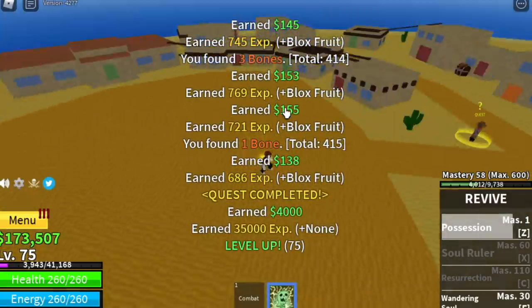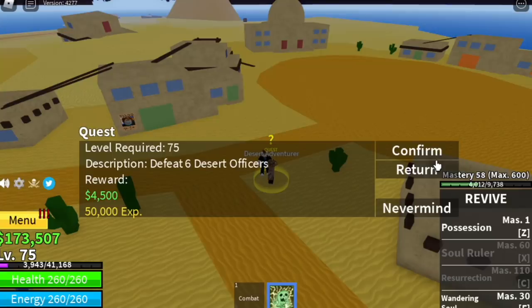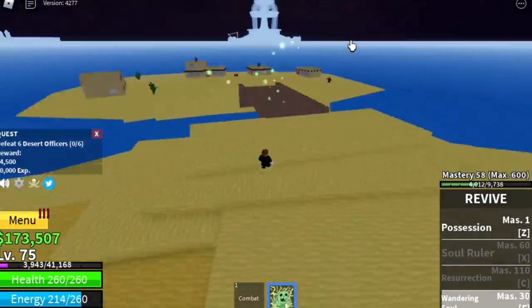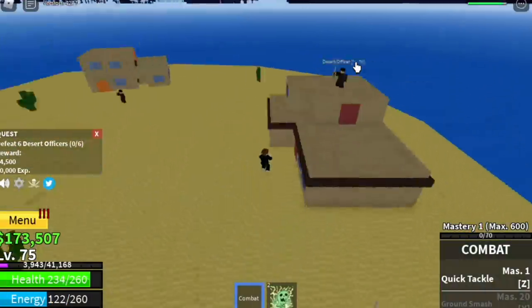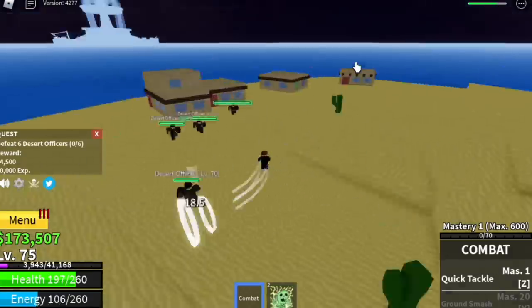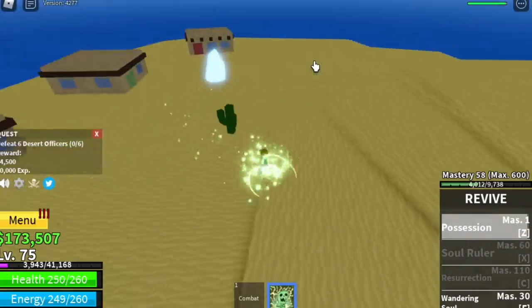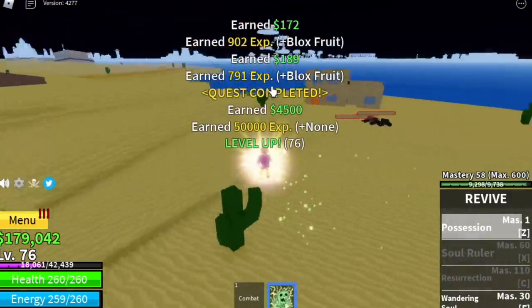After that, the next target is the Desert Officers. The goal level is 90 before going to the next island. You will be unlocking your third skill while grinding here. Defeat four, wait for four to spawn again — you only need to defeat six to finish one quest.